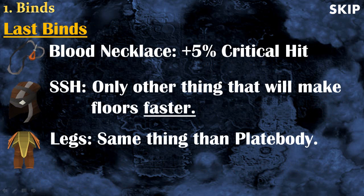For the last binds, I recommend a Blood Necklace which boosts your critical hit by 5% — quite a significant boost. After that, the Shadow Seal Hood is probably the only bind that can actually make the floor faster. For example, if you're in a room with a puzzle and all the monsters are human-type and cannot see you, you can complete the puzzle faster. Legs are good and make floors easier to survive, but they won't make floors faster the way the Shadow Seal Hood can.